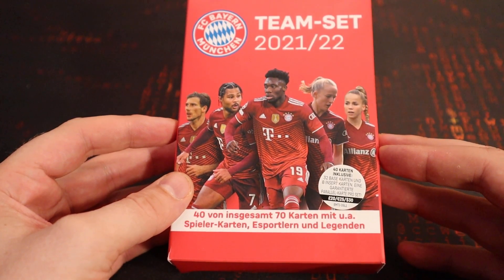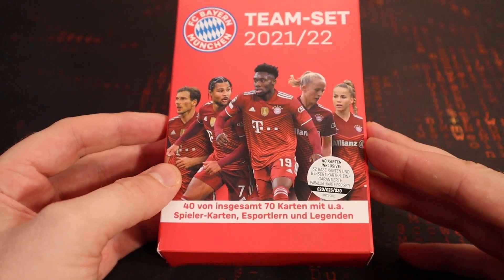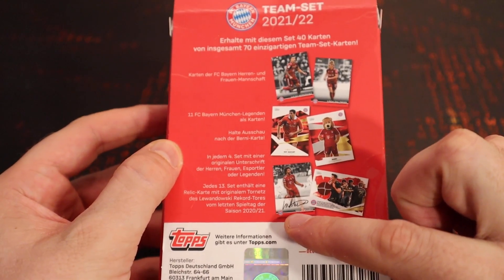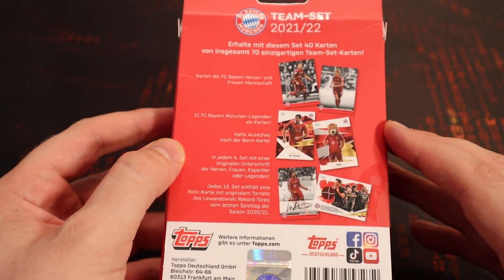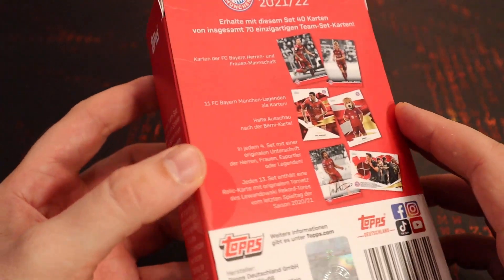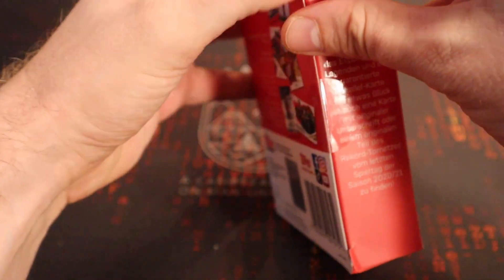You've got some of the legends — Lothar Matthäus, Roberto, and various others. You get insert cards in here as well, and there are also parallels and autos you can get. You can see on the back — obviously this box is in German — but there's your Serge Gnabry. So we're on the lookout for all of that. Obviously Bayern is the premier team in Germany; they've won 10 Bundesliga titles in a row. Let's just get going — three boxes to open, there's going to be a lot of base, but we'll see. Let's crack it open from the side.